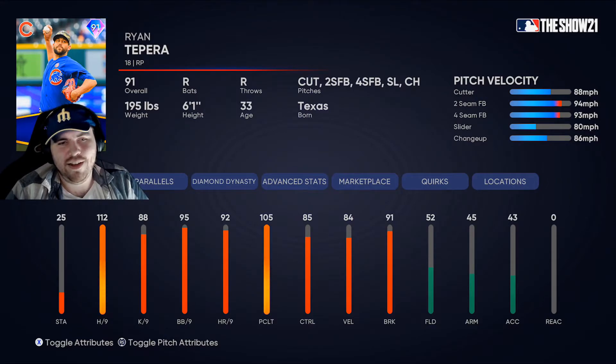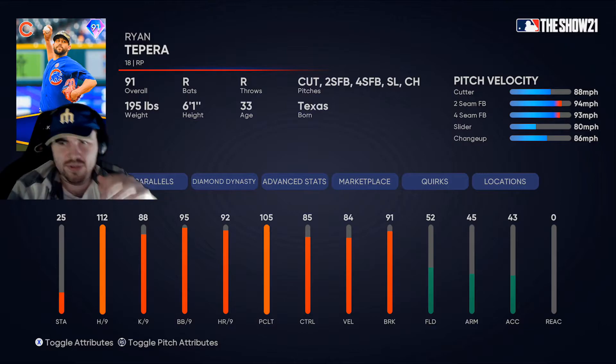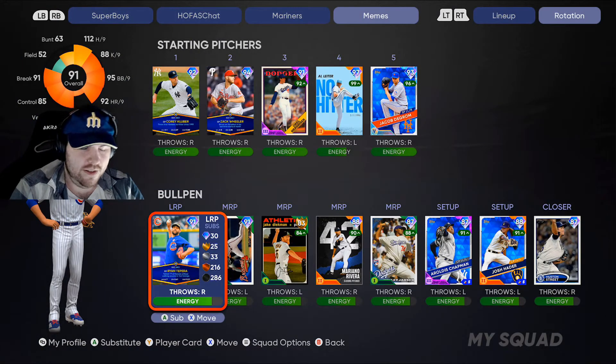Another odd duck here — I actually completely forgot about the month Tapera was having. The hit per nine is really good, he's usable, his control's decent, his walk per nine is decent, his break is above average on his pitches. But if that two-seam was a sinker, this card would be in basically every bullpen for the next few weeks to a month. No sinker, and the second pitch is a two-seam — I think you'll see this card, but not as much as those per-nines would make you think.